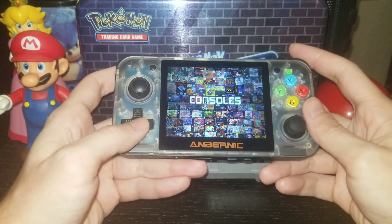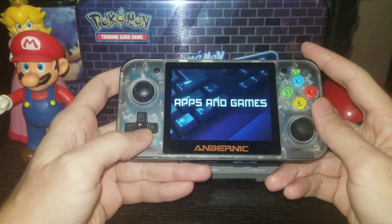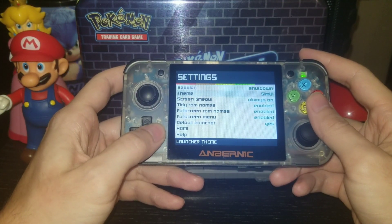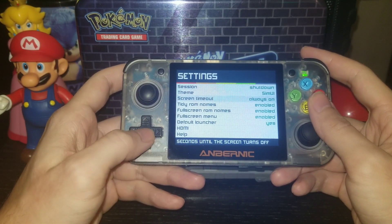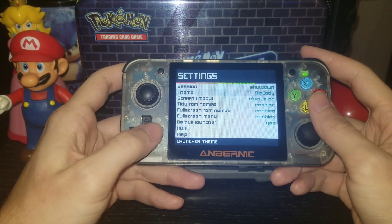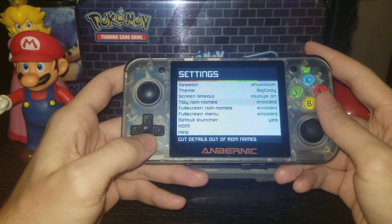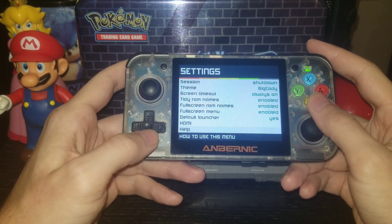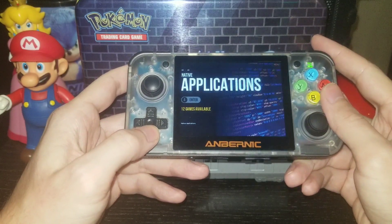The user interface is pretty much the same — nothing changed about it. You could still change the theme to whatever you want, it's still the same themes and unchanged. Screen time — I had this one right here, big — tidy ROM names enabled. Yeah, it's pretty much the same thing.